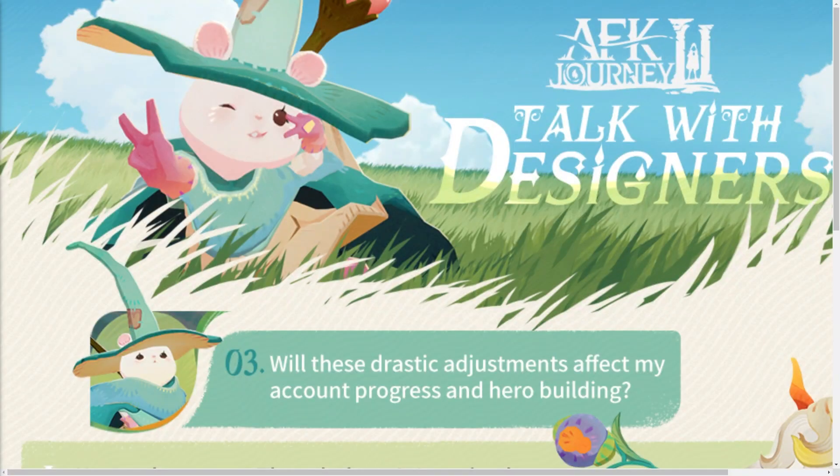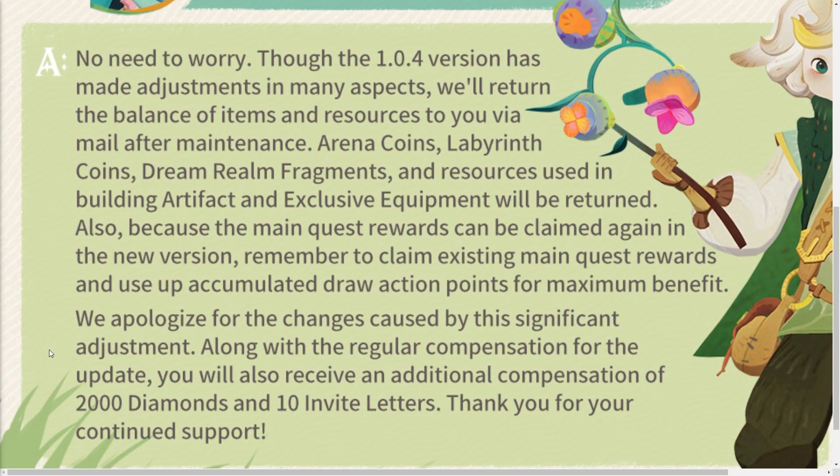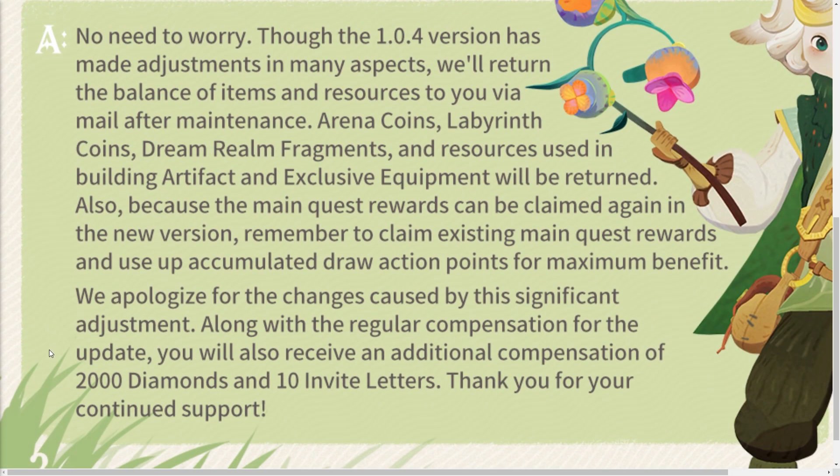Will this drastically affect account progression and hero building? No need to worry — though the version has made adjustments in many aspects, they're returning a lot of the balance items and resources via mail. Arena coins, labyrinth coins, Dream Realm fragments, and resources used to build artifacts and exclusive equipment will all be returned. Pretty much everything you've been doing in the beta is going to be returned. Remember to claim existing main class crest rewards and use up accumulated draw action points for maximum benefit. For compensation they're giving us diamonds and some invitation letters.